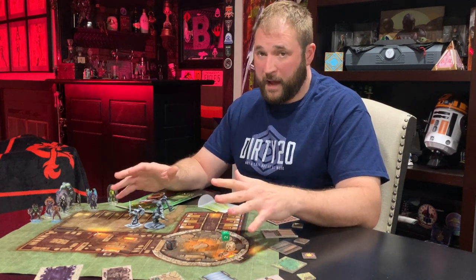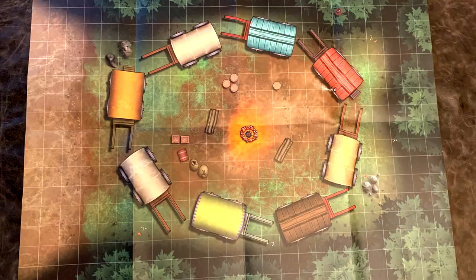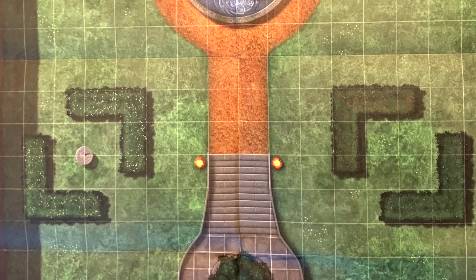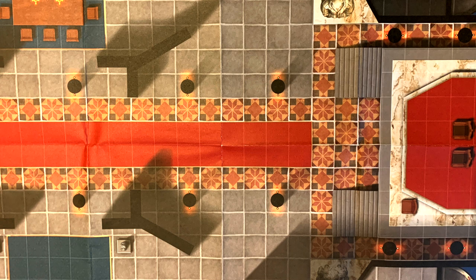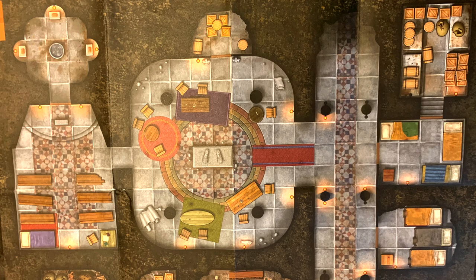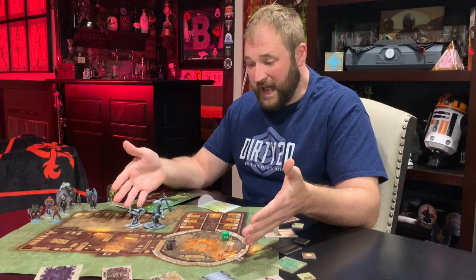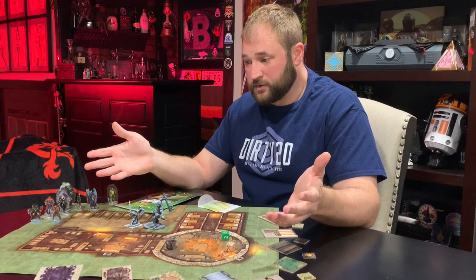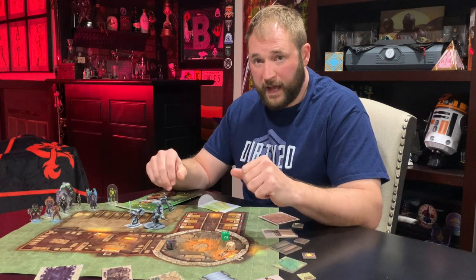Now let's talk about maps — everybody loves maps. You get one sheet, roughly 24 by 18, and it's double-sided. These are very detailed one-inch grid maps. They're specific to the module you're in, but they can be used in the future. This tavern slash inn can be used in any campaign that has a tavern or inn — what adventure doesn't? This tavern map has been used more than probably any other map that we have.